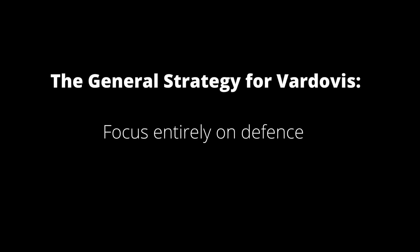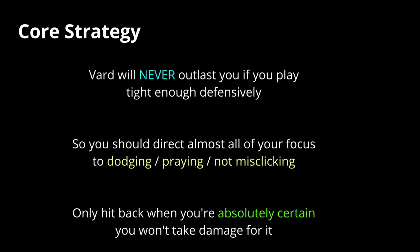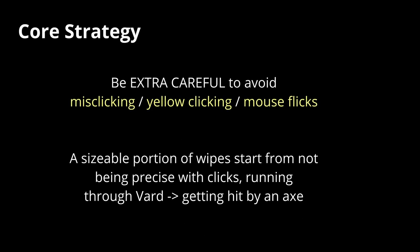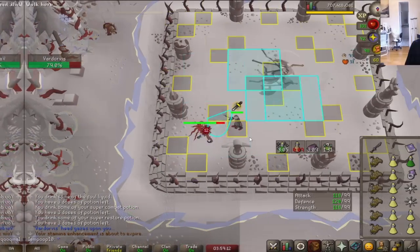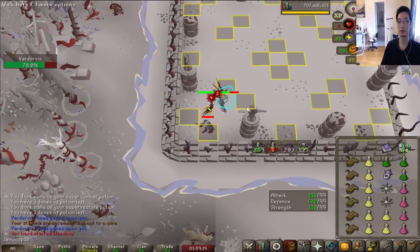This brings us to what I think is the core strategy to beat Awakened Vard, which is to focus almost entirely on defense. By default, Vard does not deal big damage unless you make a mistake. The chip damage is completely negligible to your blood fury and you have a ton of food. This means Vard will never outlast you unless you make a lot of mistakes. So your solution should be to play almost entirely for defense. If you don't think you can get a hit off without misclicking, missing a prayer, or yellow clicking, then it's not worth it. It doesn't matter if you're brewed down to 50 stats, it doesn't matter if you miss 30 ticks in a row. Getting greedy for extra hits, not being precise about exactly where you're clicking, panicking and not being patient with axes — those are the things that are going to kill you in this fight.